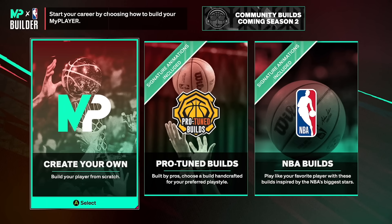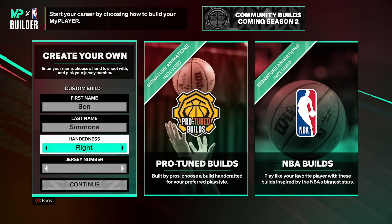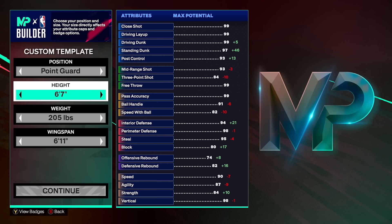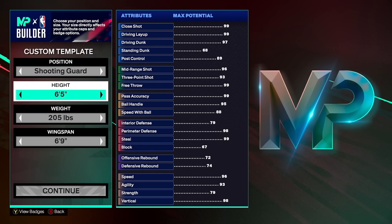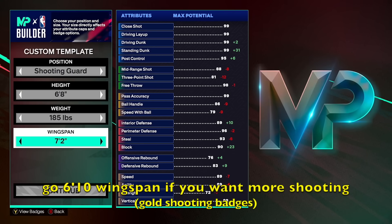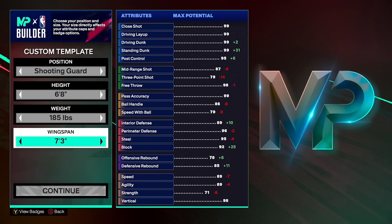Now for the build — you're going to want to go to create your own build and you can choose right or left handed. It doesn't matter, just make sure it's the ball hand you prefer to fade on. From what I've experienced, fading to your strong ball hand feels better than fading to your off ball hand. You cannot go point guard and make a six foot eight — the highest is six foot seven — so for this build we're going to go with shooting guard. Height is going to be six foot eight, weight is going to be minimum weight at 185 pounds, and the wingspan is going to be a massive seven foot three wingspan.